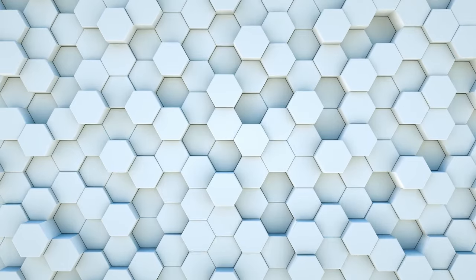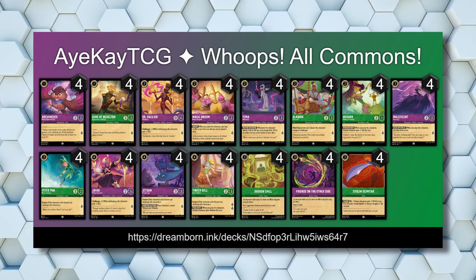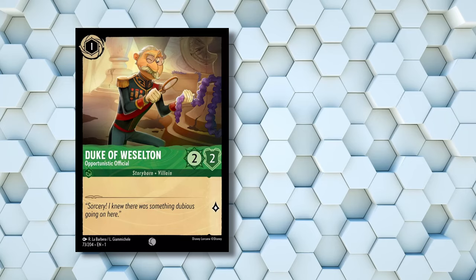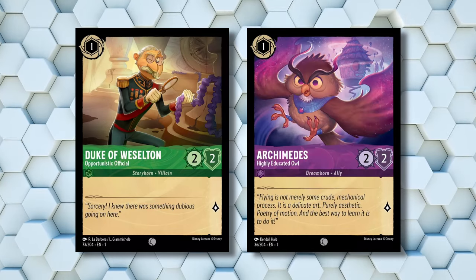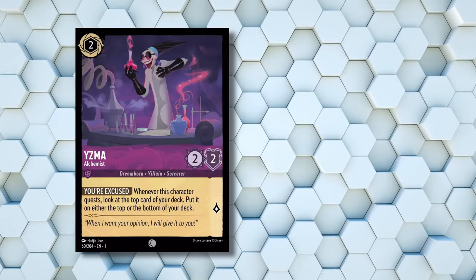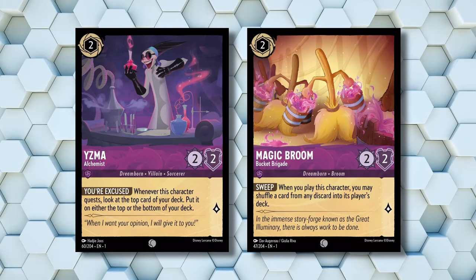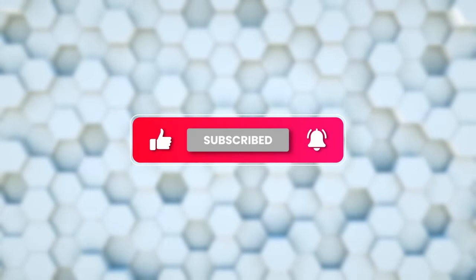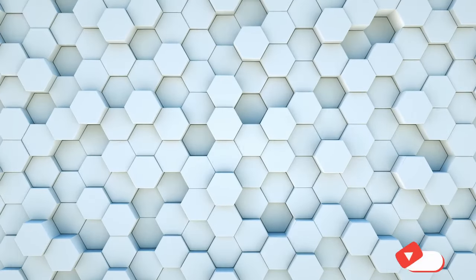Amethyst also gives us more evasives in Jetsam Ursula's Spy. Ultimately, here is the deck I built for this challenge. Adding to the cards already mentioned, we run four copies each of Duke of Wesselton Opportunistic Official and Archimedes Highly Educated Owl, which are just standard one-cost inkable 2-2 characters. I also added Yzma Alchemist to manipulate our top deck draw, and Magic Broom Bucket Brigade to recycle needed cards from the discard back to our deck. If you like this type of content, please leave a like, and let me know in the comments how many games you think it will take to get a win with this Commons-only deck.